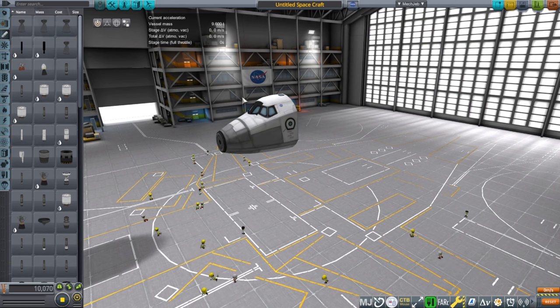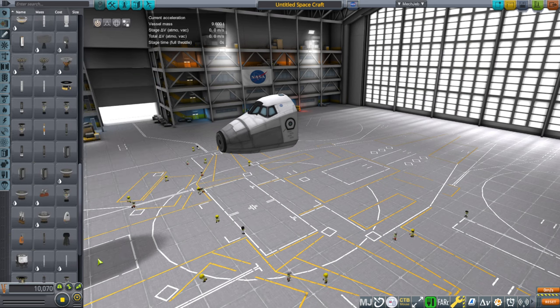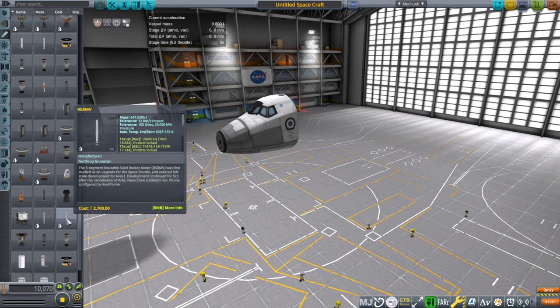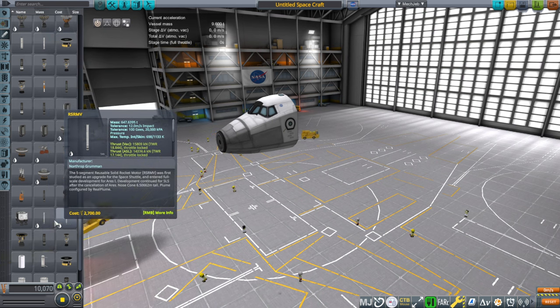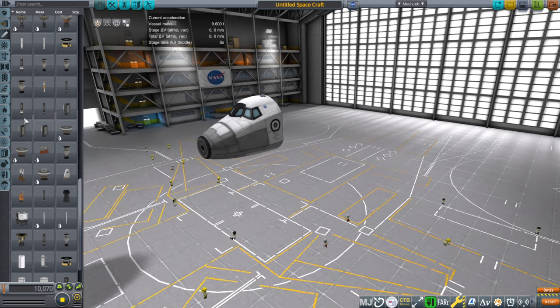First of all we have the Mark III parts, and second we have the AJ-10-190 which is the shuttle's OMS engine. We also have the RS-25, which is the space shuttle main engine, because of the Vector part. We also have the boosters — that one's for SLS — but we have the right engines. So can we make the rest of it? Let's try.